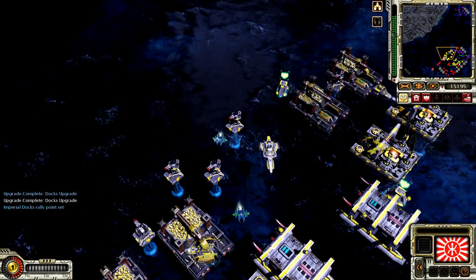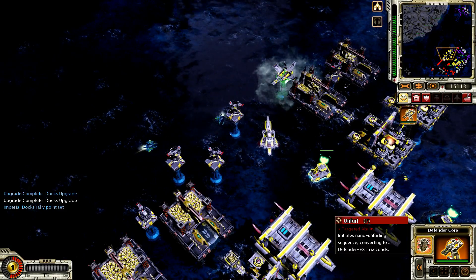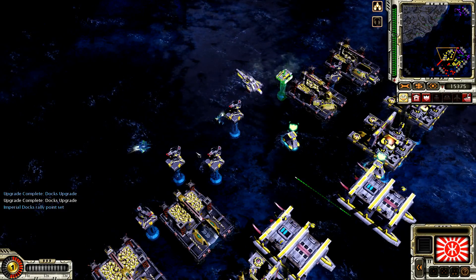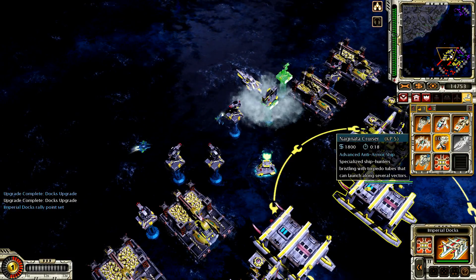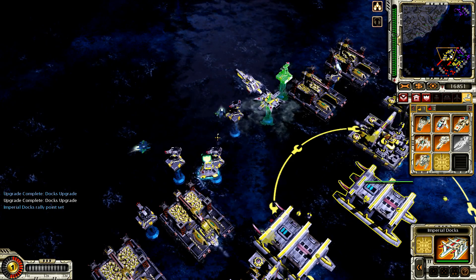I've seen it all. How's it going up there? No one will defy the Imperial Navy. Defender core. Unpacked location. Defender core. Construction complete. On hold. Canceled. Enemy units detected. Canceled. Canceled. I've seen it all.